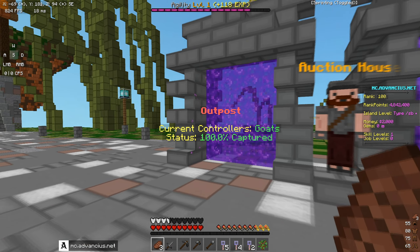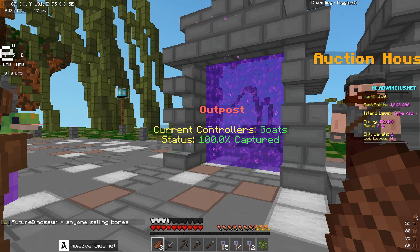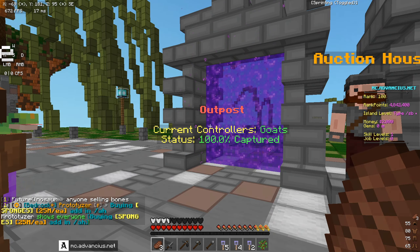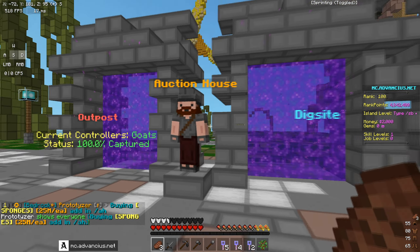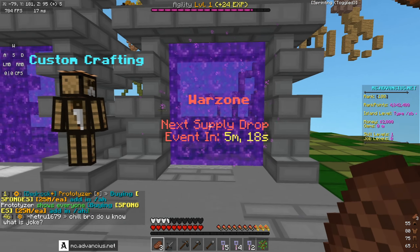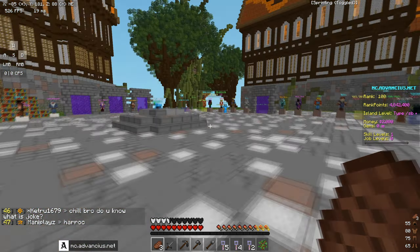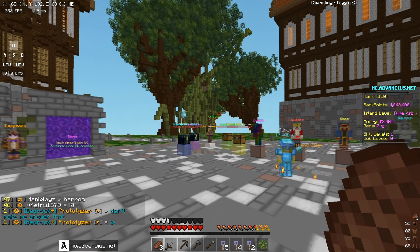Over here we have an outpost as well. There seems to be loads to do on here, which is why we both suggest you guys come and try it out for yourselves — there is a ton of features. We also have DigSafe and custom crafting, and a warzone. The warzone is actually showing a supply drop in five minutes, which is really cool.